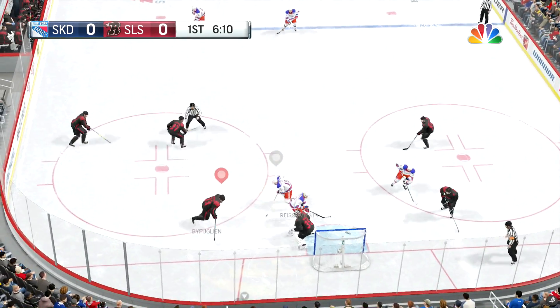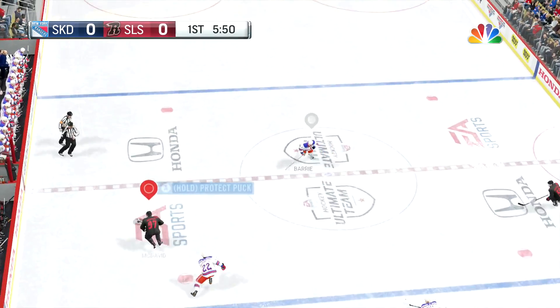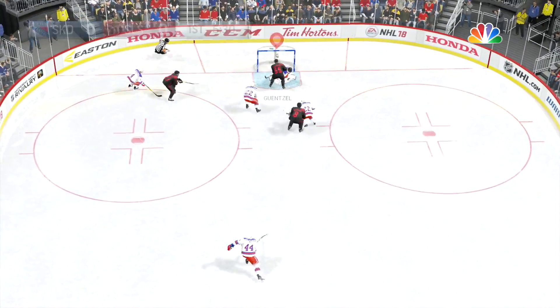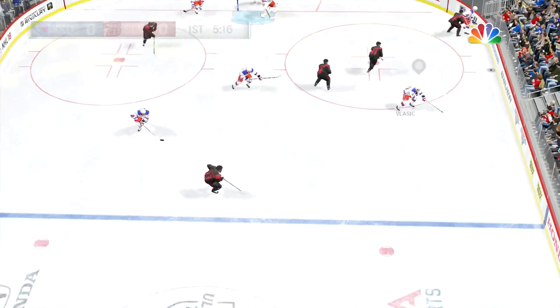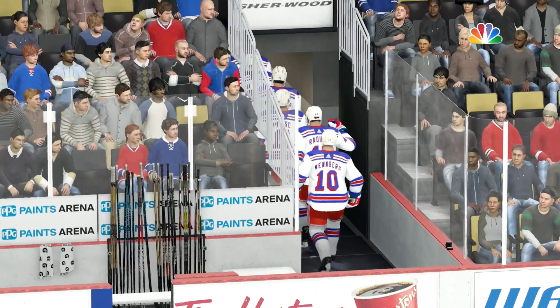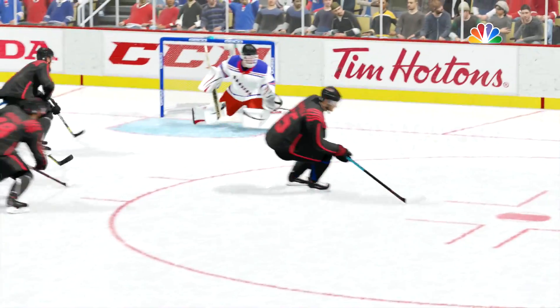We start quite late in the first period. We're working the puck around the boards — McDavid takes the puck down the wing, he sees people in plenty of space, Gunsel can get the shot off but Hasek is equal to it. And that's really all she wrote for the first period — not a great deal of action. It finished nothing-nothing.